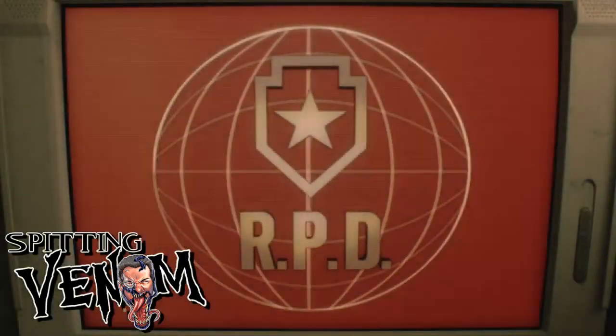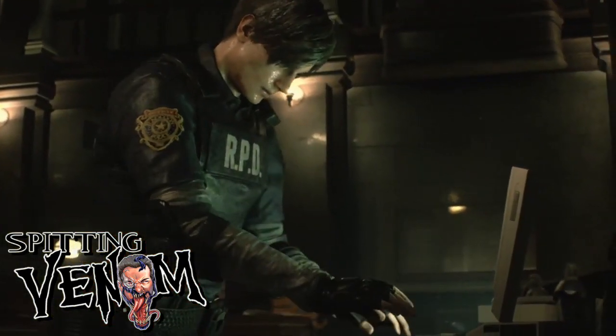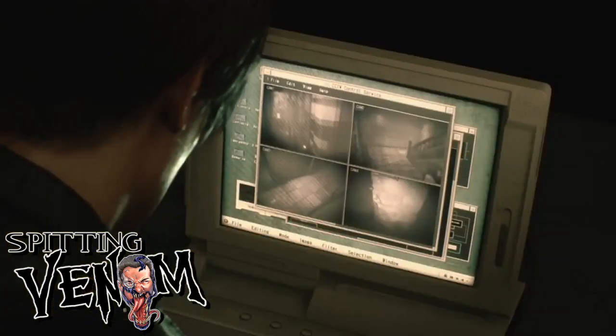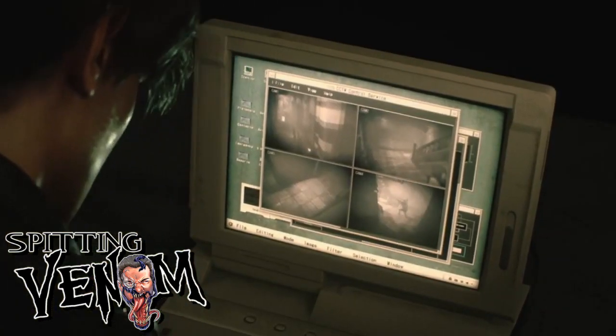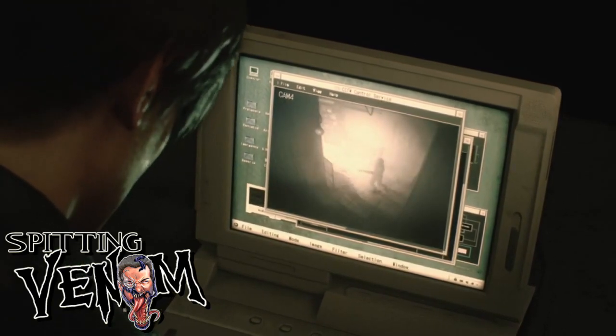And then here we have the RPD. I'm looking at the computer here. This activates the next portion of the game, although you can skip this — I think you can run right over to the shutter and still end up trying to save Elliot. But for the story, it's probably better if you want the full story to go and check the computer first.